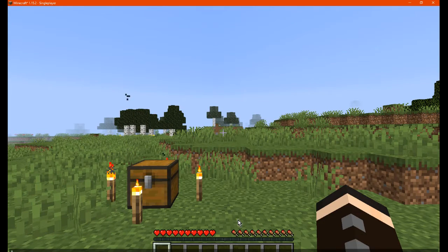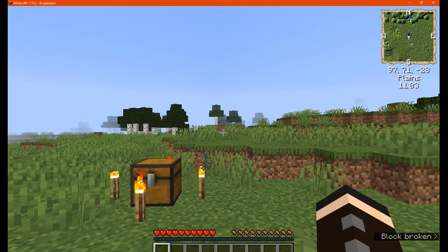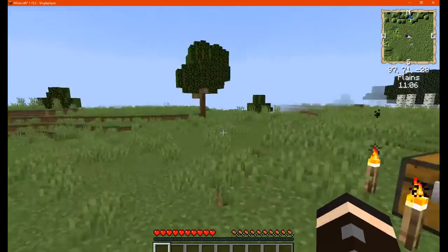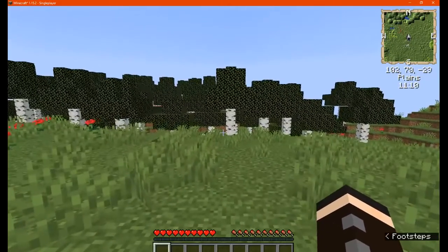You can see already that with chat open we can't view the map. We've also got our directions, we've got what our terrain looks like, we've got our coordinates, biome, and time displayed.